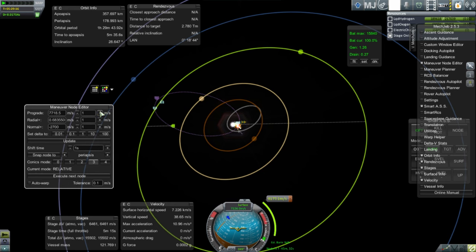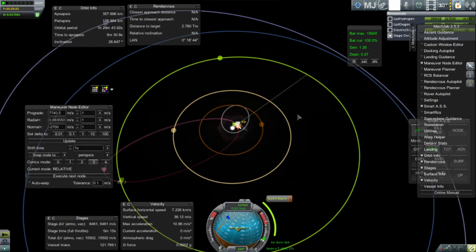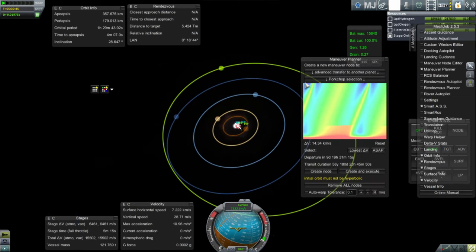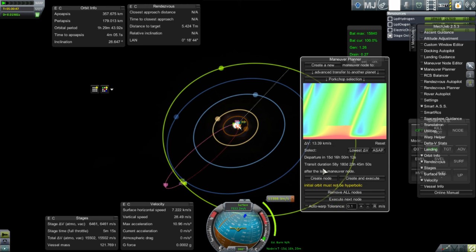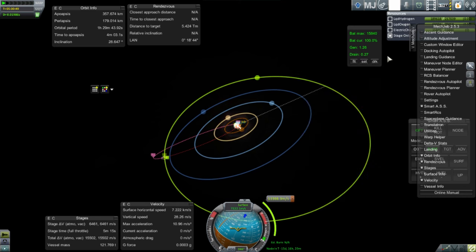I double-checked whether that was just a fluke or whether it's a good time to transfer to Uranus, and since it seems like it is a good window, I will accept that it's going to take more than two decades to get there. I'll launch a separate probe — the same kind of Pluto probe — but launch it to Uranus instead.